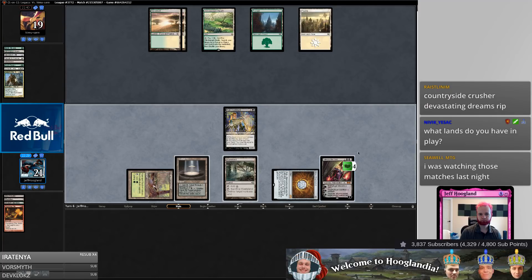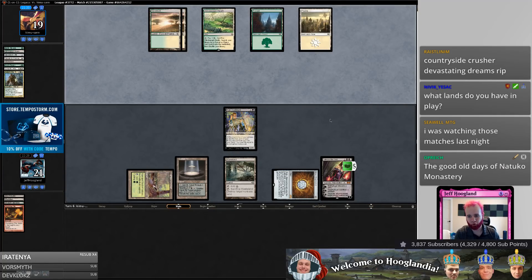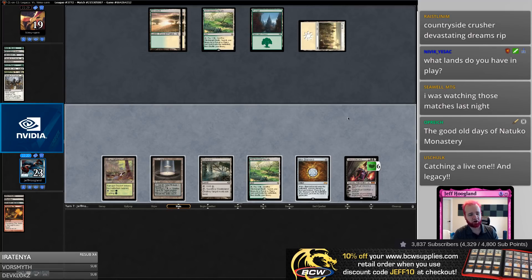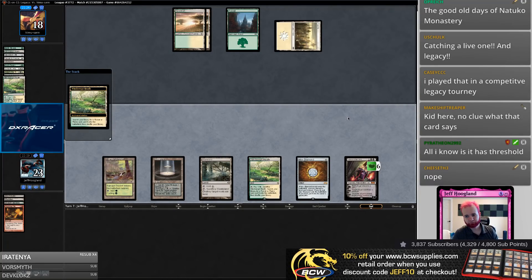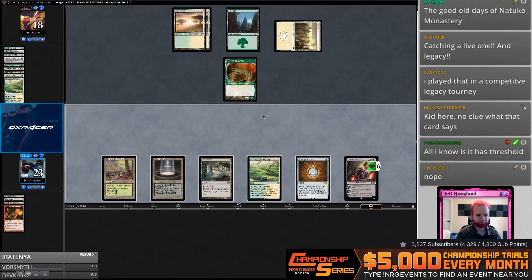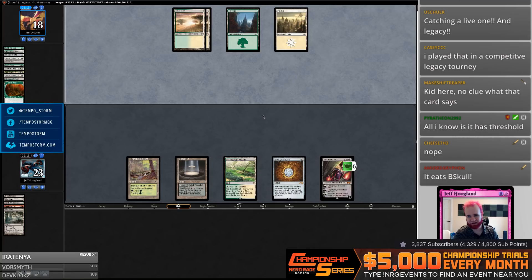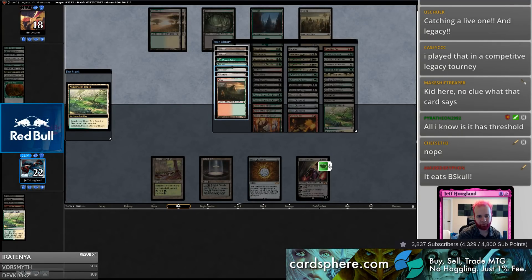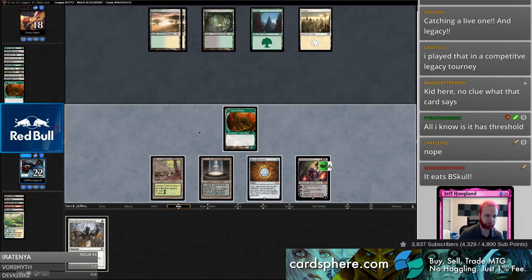Bob — that's a good draw! Nantuko Monastery. I wonder how many viewers know the oracle text on Nantuko Monastery offhand. The fun part here is this Windswept Heath is my clock — we're going to fetch up Dryad Arbor at their end step. It eats Bitterblossom tokens. The really good games were when it got to eat Tarmogoyf. When we played that card, Temur Delver was everywhere and Nantuko Monastery ate up Nimble Mongoose too.